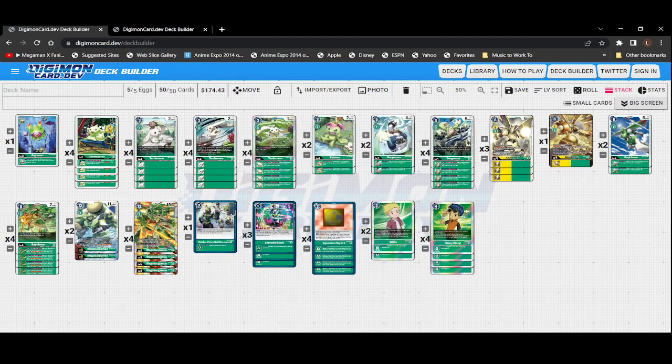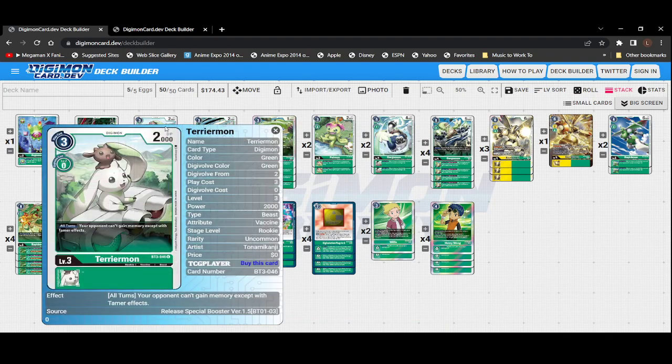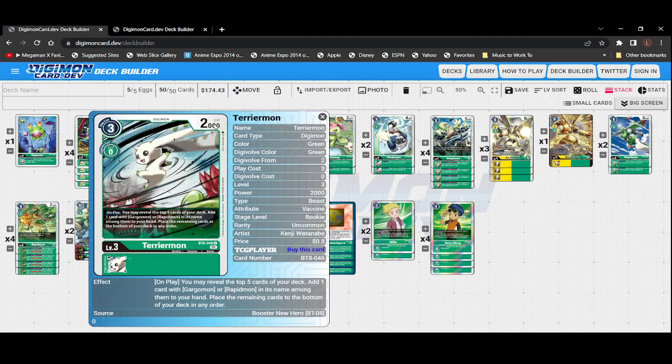For our Terriermons, we have four copies of BT3 Terriermon — its ability is your opponent can't gain memory except with tamer effects. We have BT8 Terriermon that just came out a little over a month ago. Its on-play effect lets you reveal the top five cards of your deck, add one card with Gargomon or Rapidmon in its name to your hand, and the remaining go to the bottom. This is a really useful searcher if your starting hand doesn't have the level four or five you're looking for.